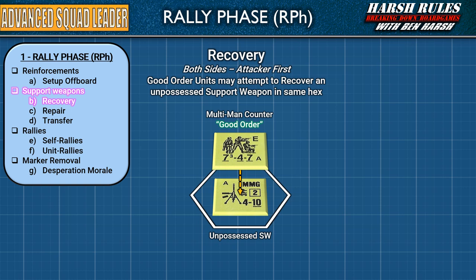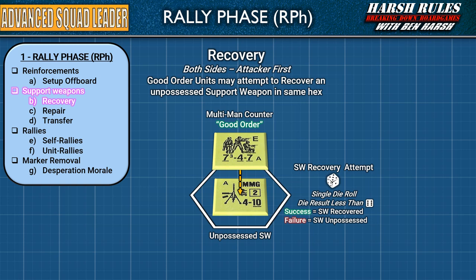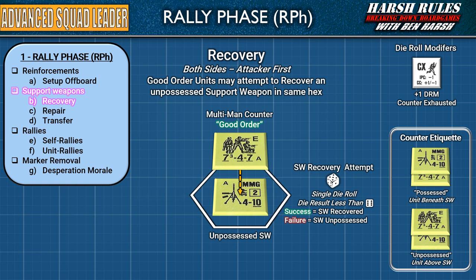Recovery is useful in a situation where a squad or half-squad in good order is in a hex with an unpossessed support weapon like a light machine gun, and the player wants their unit to pick it up. For that unit to pick up and carry the support weapon, the player needs to make a recovery attempt die roll with a result less than 6. If the unit has double-timed their movement, as indicated by a counter-exhausted marker, they add a plus 1 to their die result because the unit is tired. A quick note on counter etiquette for this game: hexes are small spaces, and when there are multiple counters in a hex, it can be challenging to remember if a unit possesses a support weapon or it's just lying on the ground. Therefore, to keep track of this, if a support weapon is unpossessed, make sure its counter is always at the bottom of a stack.